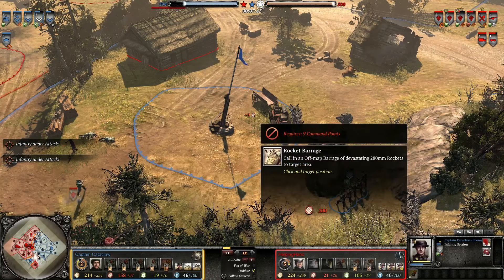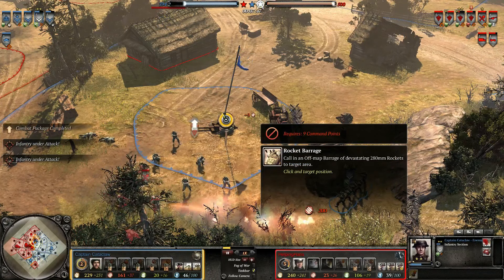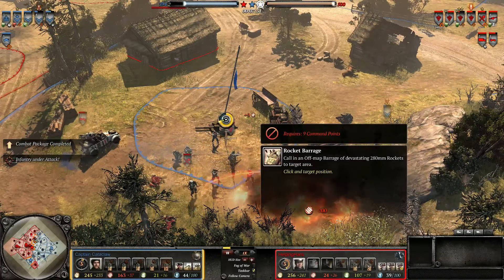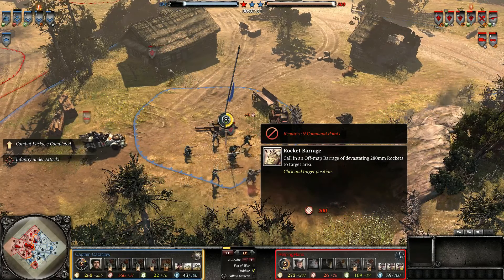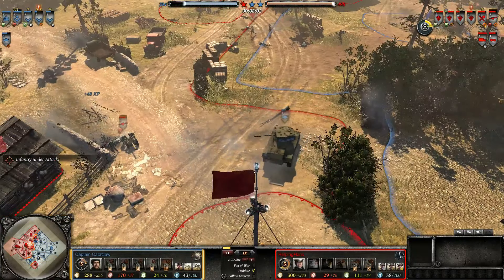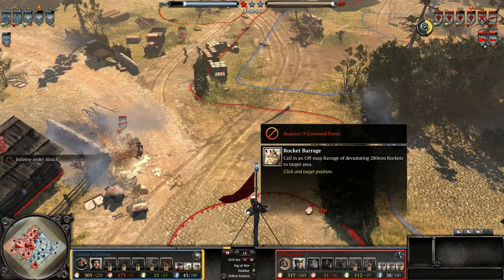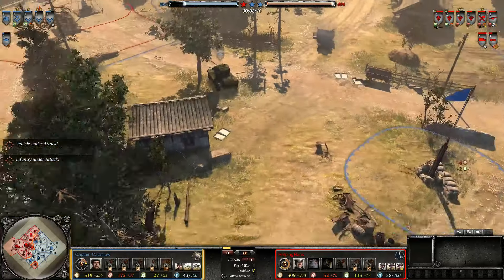You get Rocket Barrage, which is good when you have a small amount of munitions. While the 155 Howitzer Barrage has increased effectiveness the more munitions you have stored up. So overall, the Rocket Barrage is better if you have less munitions, and the Howitzer Barrage is better if you have more munitions.